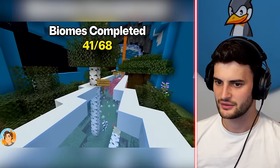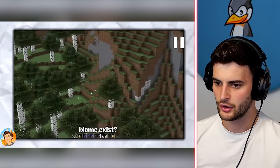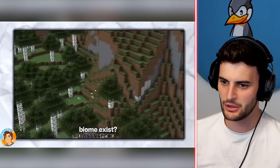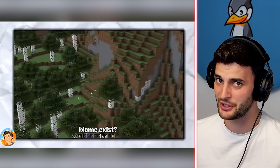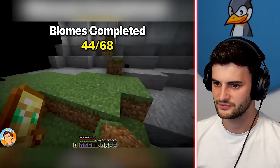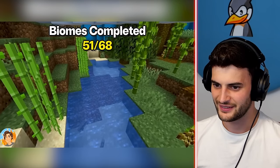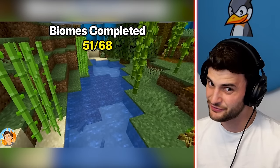He's knocking off biomes so fast — birch, dark flower taiga, big taiga, bigger taiga, snowy taiga, windswept, and normal forest. Getting there with them. He almost forgot the old growth birch forest. I like the way the trees come through the pathway. Why does this biome exist? So you can find trail ruins in it — that's what it's for. Some YouTubers hate birch, but anyway.